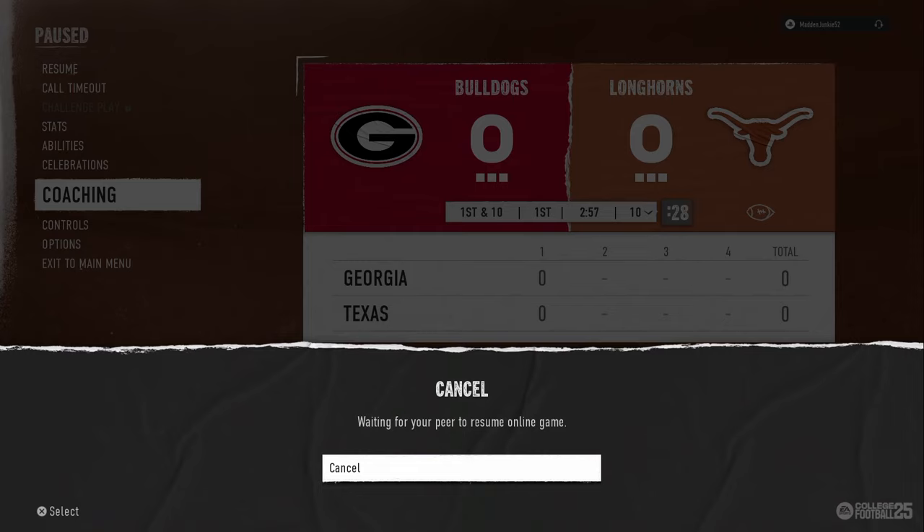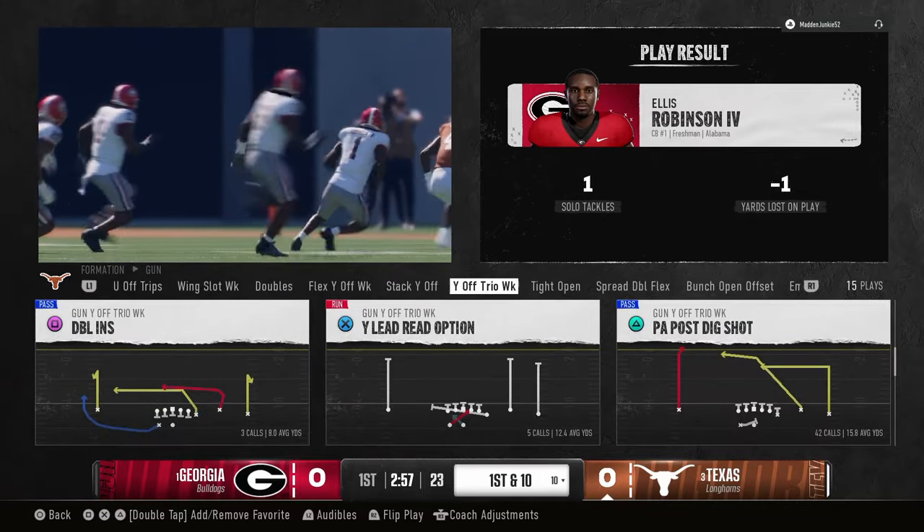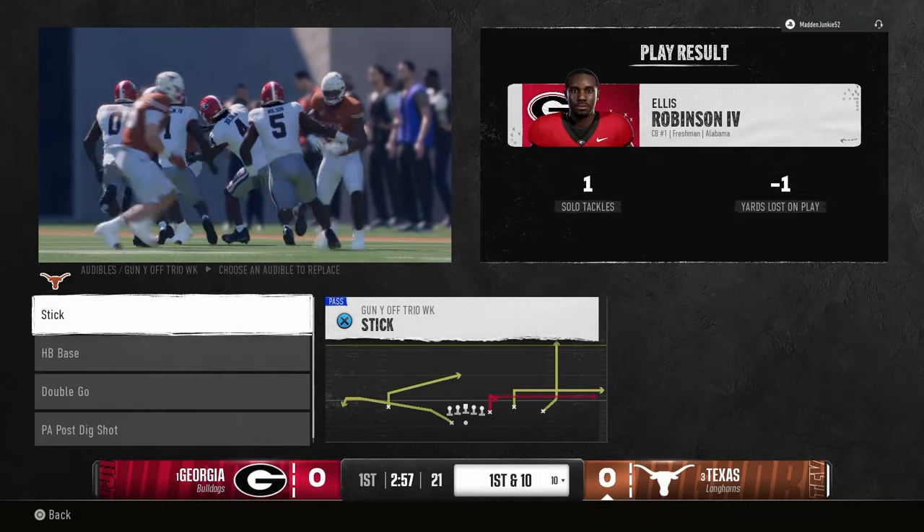You can definitely get this done within two pauses if you know what you're doing. You can optimize further for money games or tournaments using our 6-1 ebook with Texas. 6-1 is the best defense in the game - not even close, it's actually better than double mug. I think double mug is probably the best defense for all game modes, but 6-1 is better for regular games.